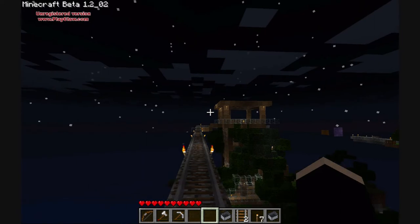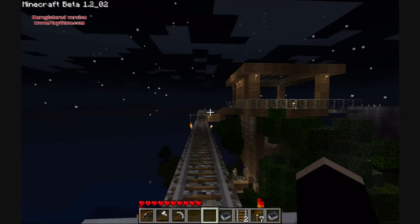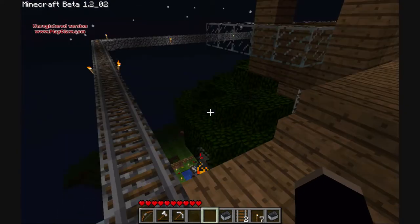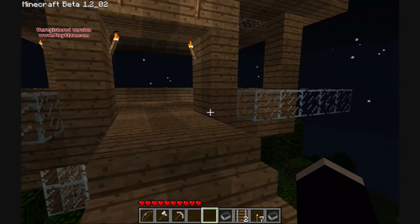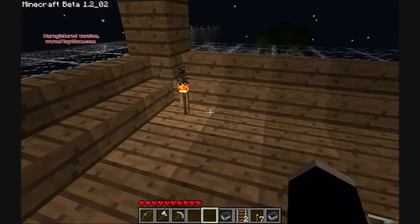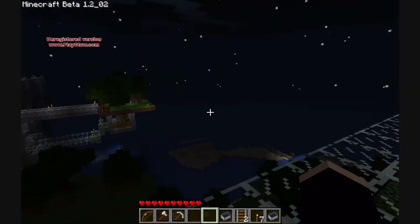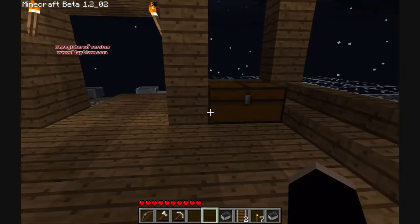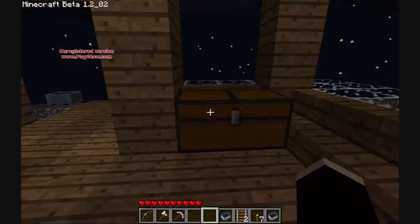Our next stop will be the Treehouse Sniper Tower. I'm surprised both cards are still there. On top we have the Sniper Tower — I got an extra bow and a few more arrows in there.